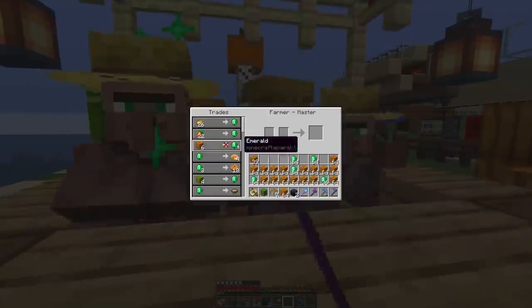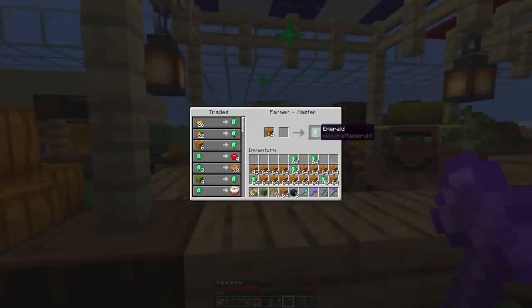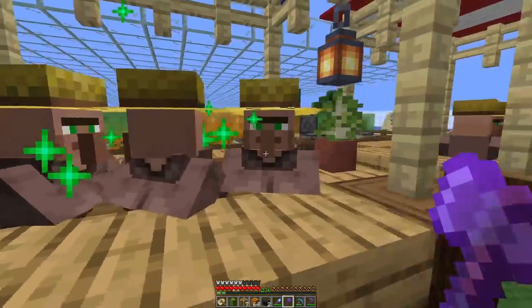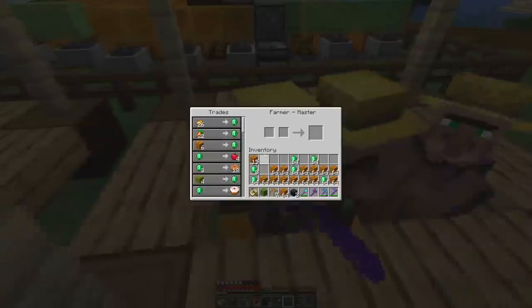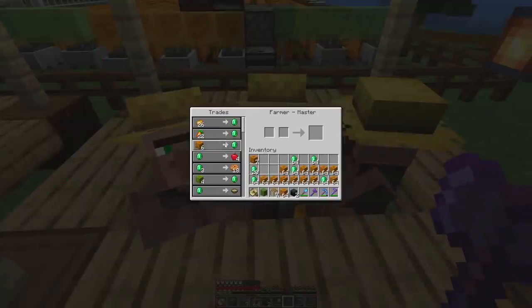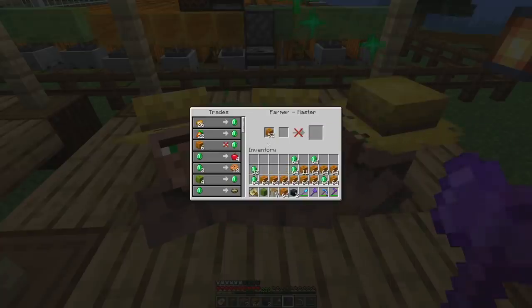Hey guys, welcome back to another peaceful episode. Today we want to finally work on upgrading our trading system. We're still using mostly the farmer villagers to get emeralds, but as I mentioned a couple episodes ago, I'm quite sure using fishermen would be more efficient, because the trades are better and there's also more items we could trade with the fishermen compared to the farmers.